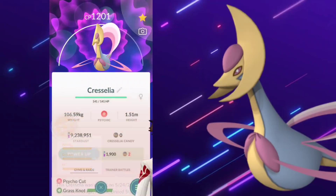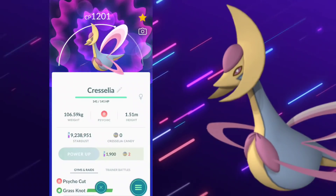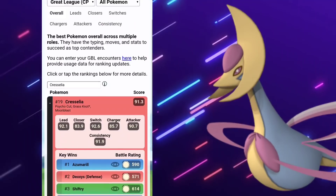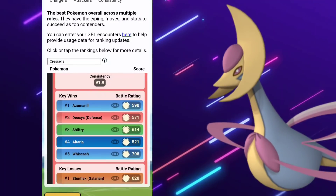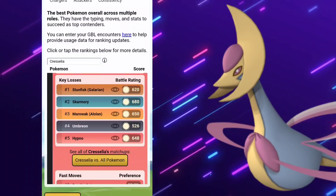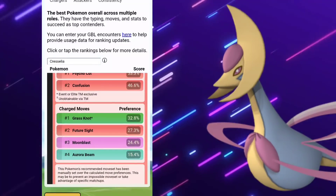Then we have this special task that came with Grass Knot. So I just completely maxed out the other one and I'm using it in the Ultra League, because that's where it is actually performing the best. We're going to get into the counters in a moment, but we've had Cresselia in raids. There's going to be a twist regarding the Pokemon to use. It's going to be okay in the Great League — good up against a lot of the meta, but shut down by Steel and/or Fire types. It calls for Future Sight and Grass Knot, as well as Psycho Cut for the Quick Move.